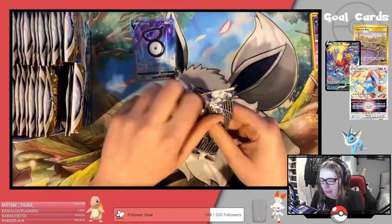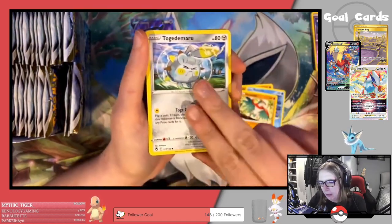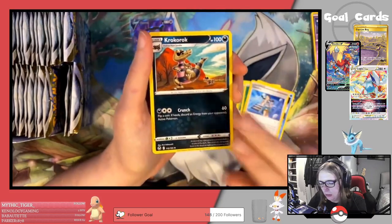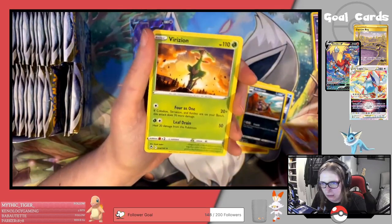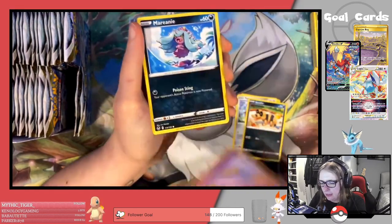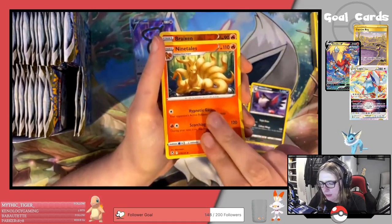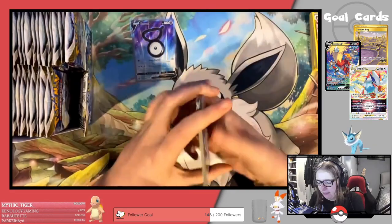Second pack. We've got Sandygast, Relicanth, Hawlucha, Togedemaru, Petilil, Grass Energy, Gallade, Garchomp, Krukorok, Reverse Victini, and Viridian regular rare. Third pack: Noibat, Togedemaru, Sandile, Swirlix, Marini, Lightning Energy, Hypno, Honchkrow, Ninetales, Braxien Reverse, and a Noivern regular rare.